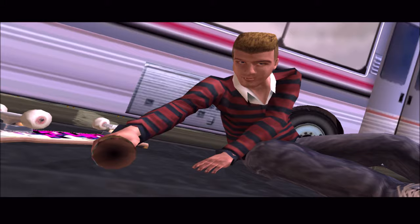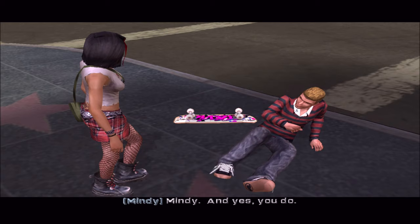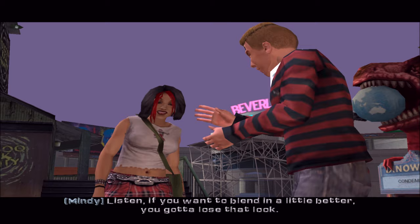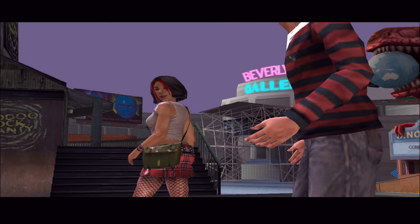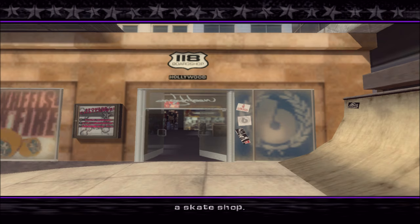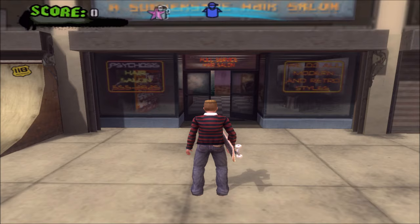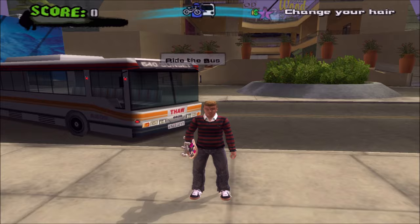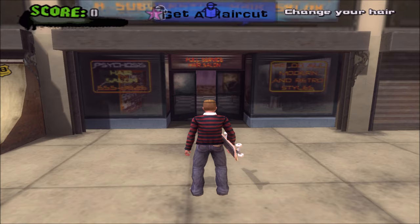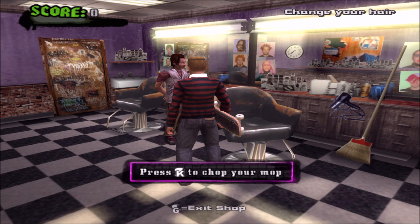After landing, someone tells us to go back to 'Kentucky, farm boy — locals only.' A local then points out there's a clothing surplus store, a skate shop, and a barber shop in Hollywood, and suggests we fix our look before trying to fit in. I notice the in-game conversations are much louder than the cutscene audio — hope that's not a trend. I'll have to turn that down.